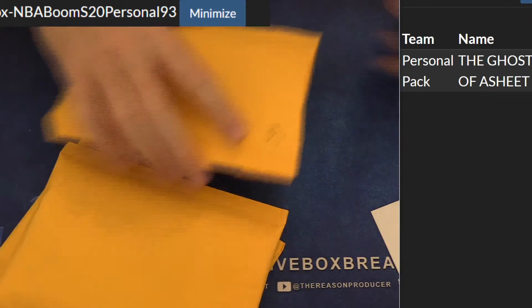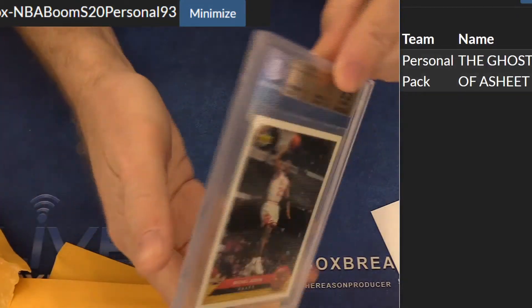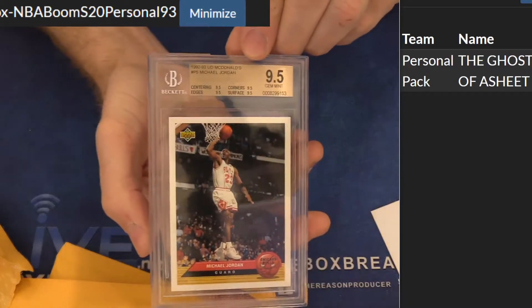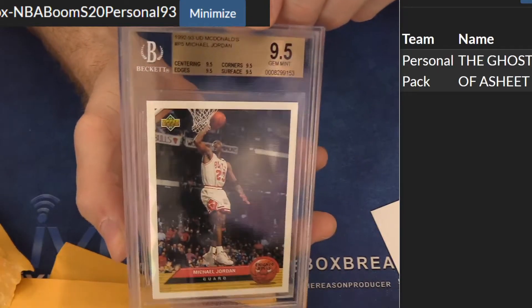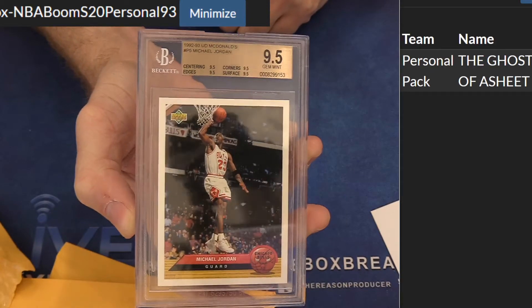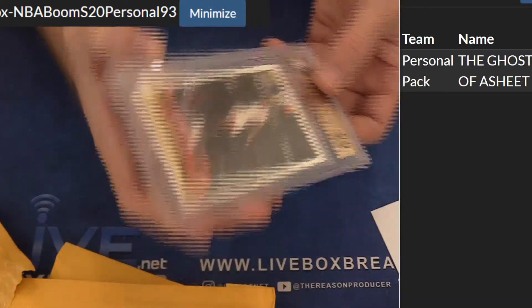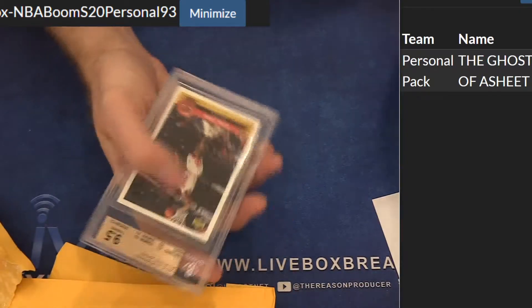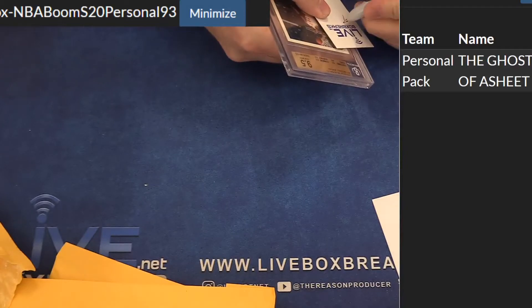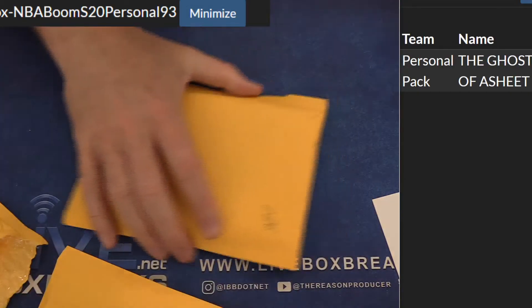93, 268, 226 — good luck bro. First up we got a 9.5 MJ, 9.2/9.3 UD McDonald's. Tough grades on these — 9.5 gym, four sub-9.5s. That's a cool level two right there.